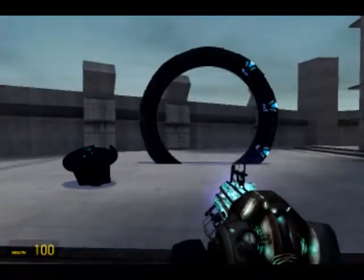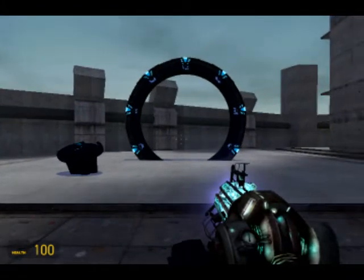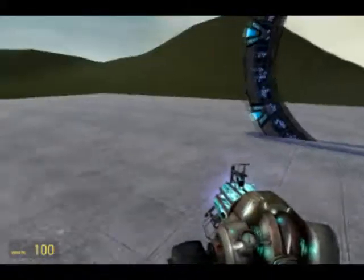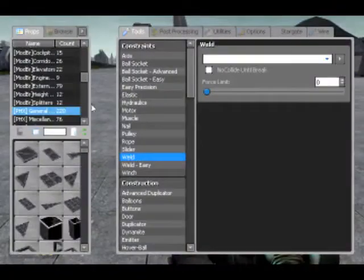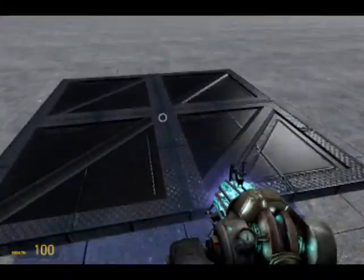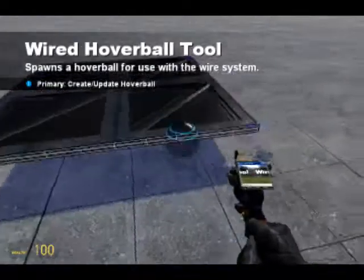This is the Stargate mod — if you don't have it you should get it, simple as that. This is a bit of a cheat since I'm showing you how to make a teleporter in a teleporter tutorial, but either way. First of all, to build the platform I'm just going to make a little platform and stick some hover balls on it so that it floats.